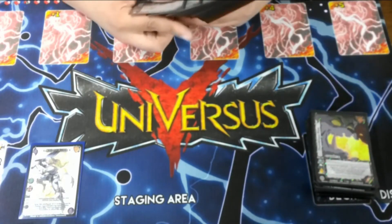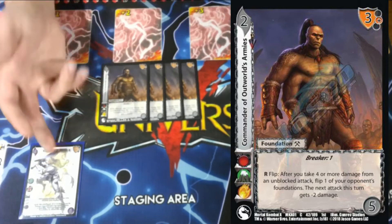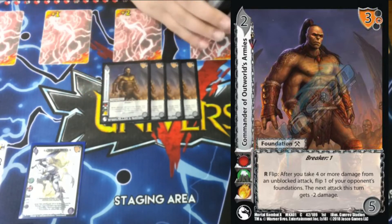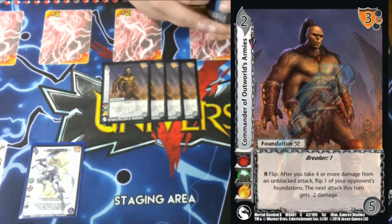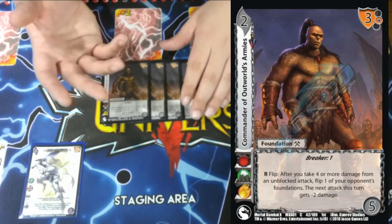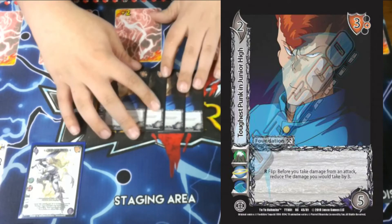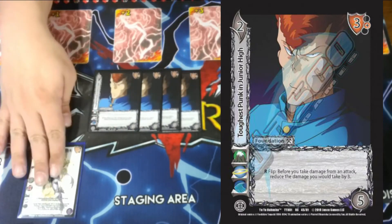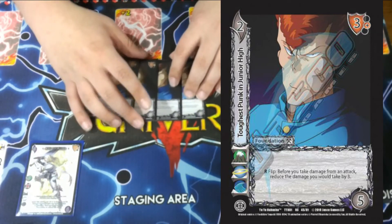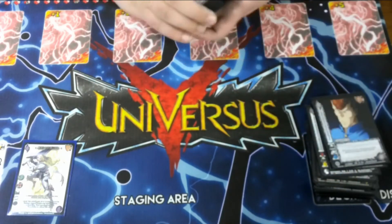Four Commander of the Outworld's Armies — we reduce damage, though sometimes we just want to face-tank and flip something. It's a Breaker 1, 3 mid block, 2/2 difficulty, 5-check foundation. After we take 4 or more damage from an unblocked attack, our opponent's next attack gets minus 2 damage and we get to flip a foundation — we get to choose. Then Toughest Pumpkin Junior High — before you take damage, reduce that damage by 3. This works really well with Siegfried because Siegfried reduces the damage of an attack but says it can't receive damage penalties — this is not a damage penalty. It reduces the damage you would take, so you reduce by 2 then reduce again by 3 before taking the damage.